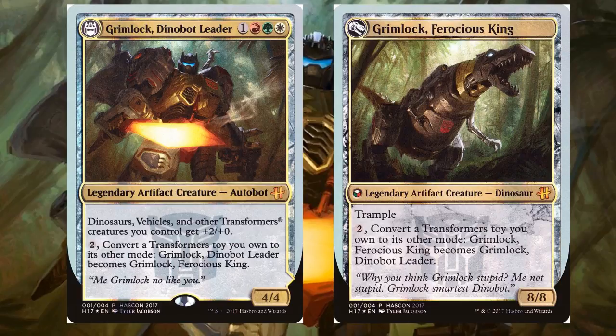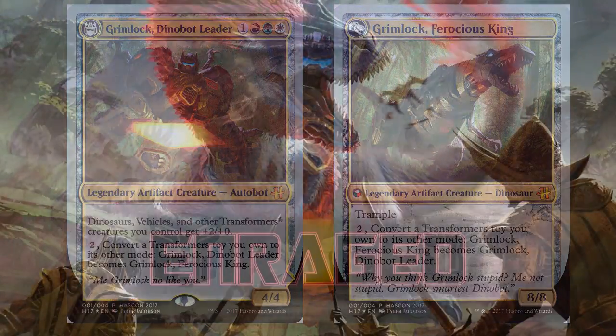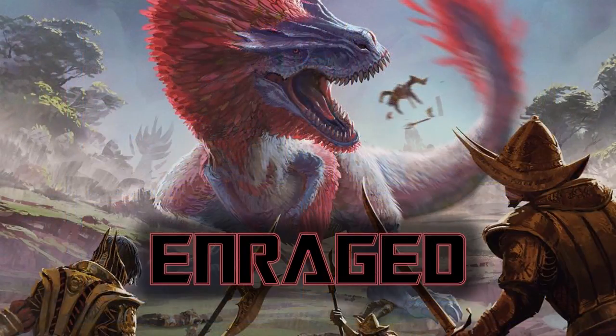Maybe we finally have a deck where we can play both Dinosaurs and vehicles because Grimlock allows us to combine them together. I like the ability of melding tribes together, especially underrepresented ones, to make sure to have one coherent strategy. But I left out some of my favorite Dinosaurs because I wanted to use them to highlight a strategy — and that is my Enrage strategy.